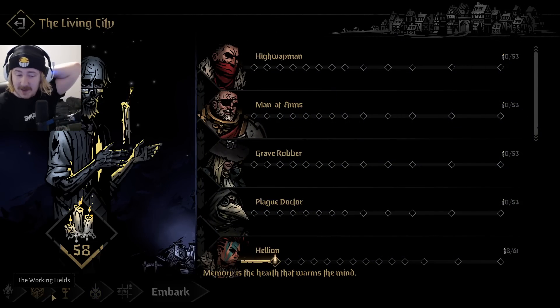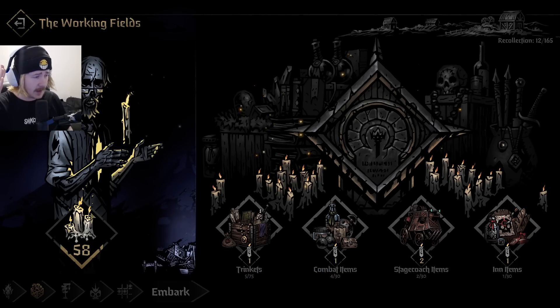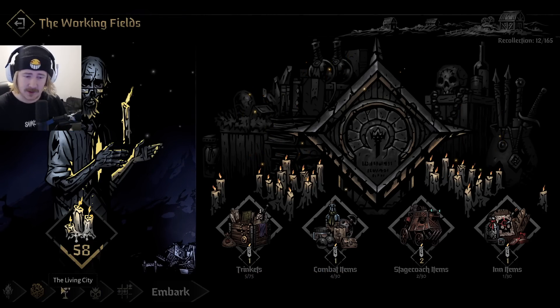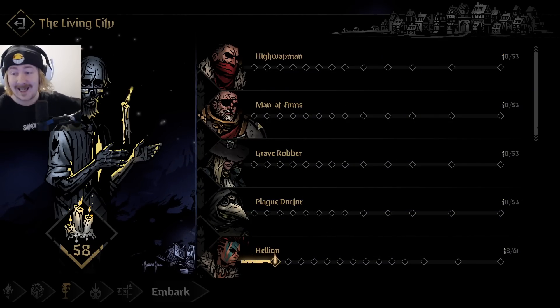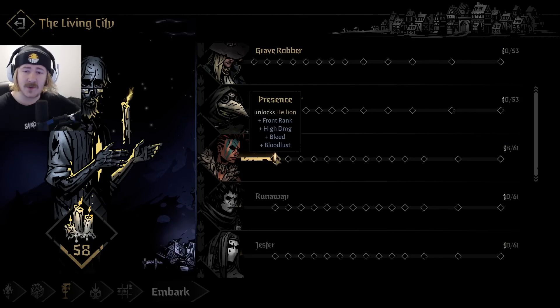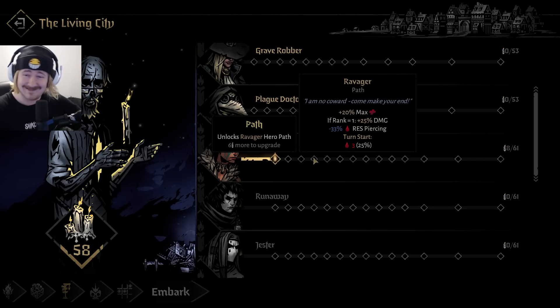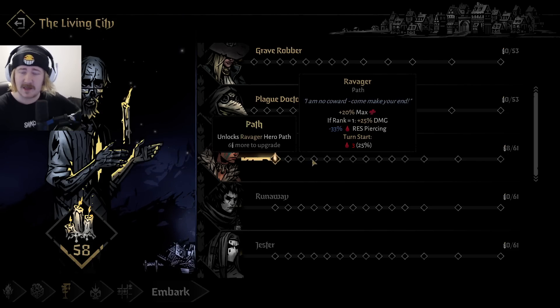A little bit better this time around - we have quite a lot of candles to work with. Candles are our upgrade currency and we picked up 58 of them. As such, I'm thinking we can probably get into a position where we can get a different path, maybe get some extra stuff going.